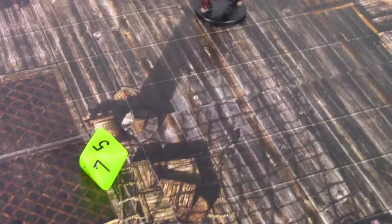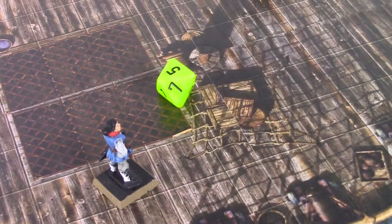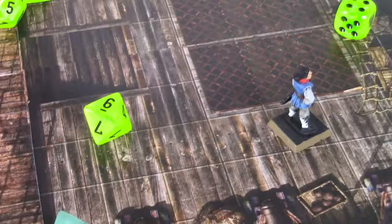We roll a d8 for initiative. Gunther got a 5, adds it to his reflex of 4, giving him a 9. If he had any talents giving bonuses he could increase it, but he doesn't, so his base is 9. Because this Alaran is a no-name Alaran, we give him a d6 for initiative — a named big bad guy would get a d8. The Alaran rolls a 4, and his reflex is 4, so 4 plus 4 is 8. Gunther goes first.